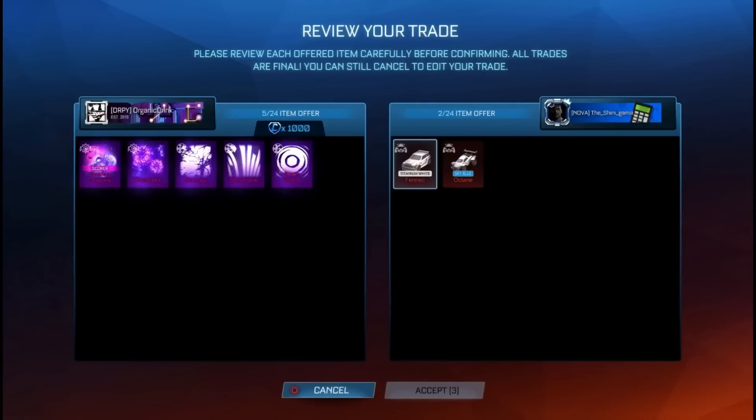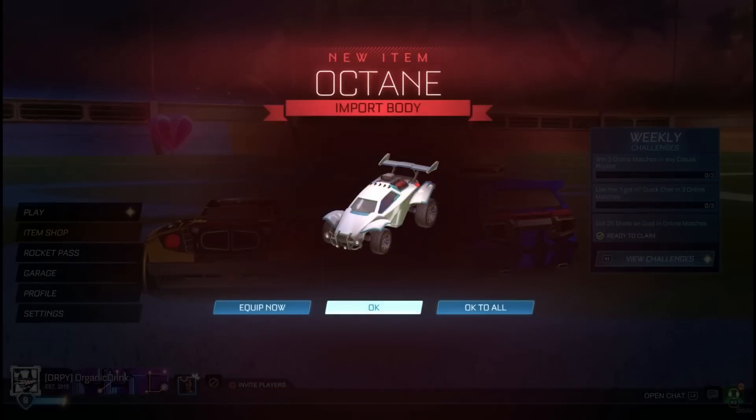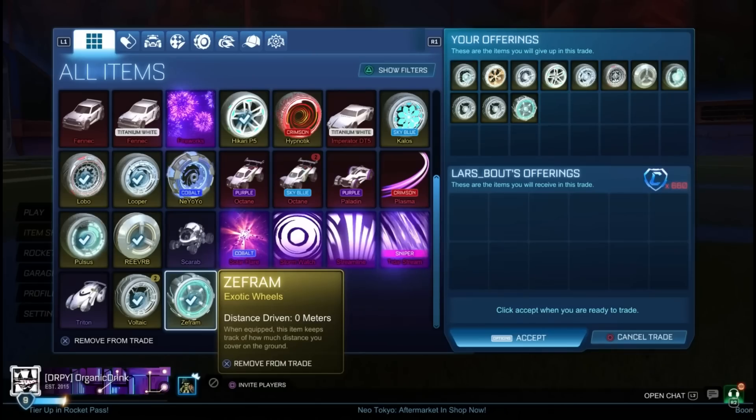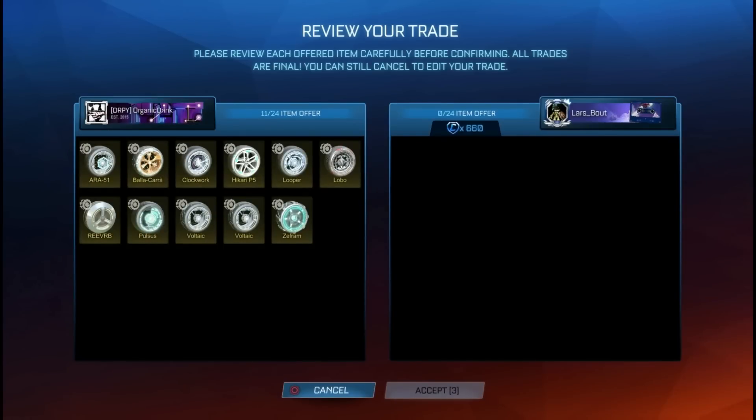I'm trying to get rid of all these black markets, so I gave him all these black markets and 1,000 credits for a Titanium White Fennec and a Sky Blue Octane. I'd rather have those two items than all those black markets. It's okay to lose credits sometimes — that's how you make profit.